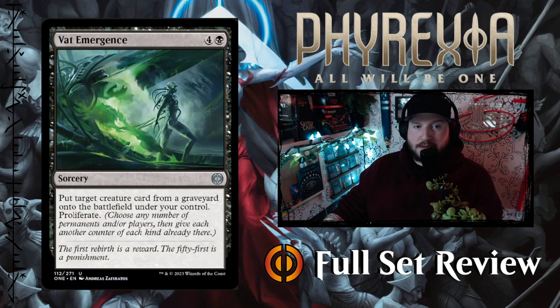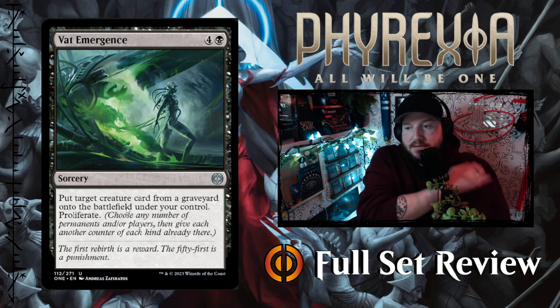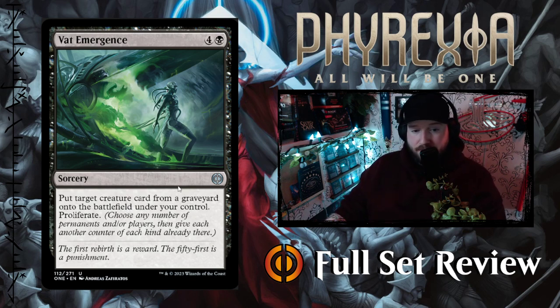Then we've got Vat Emergence — four and a black for a Sorcery. Put target creature card from your graveyard onto the battlefield under your control, then proliferate. Five mana, return something to the battlefield not tapped, and you get to proliferate. It is creature card only so you can't return a Planeswalker, but it's interesting. If you're playing a black-blue deck with ways to make instants and sorceries cheaper, this could be really interesting, though it is a little expensive.